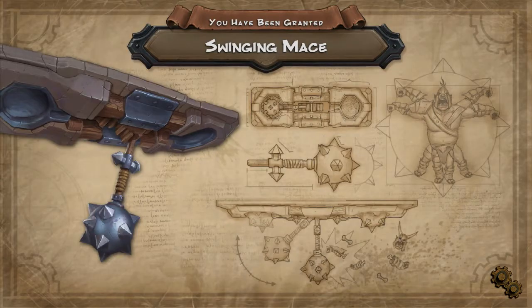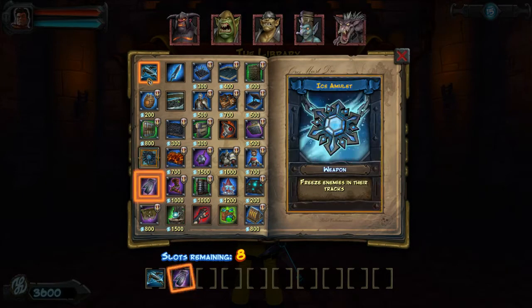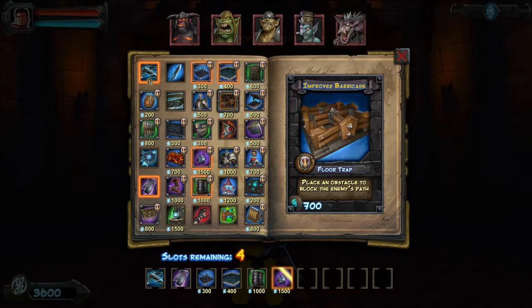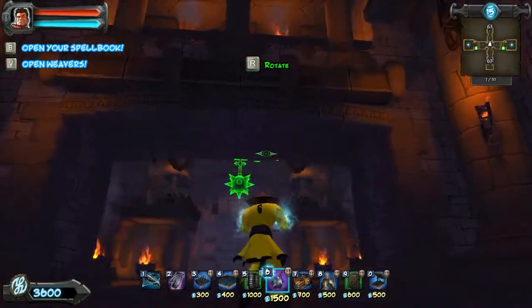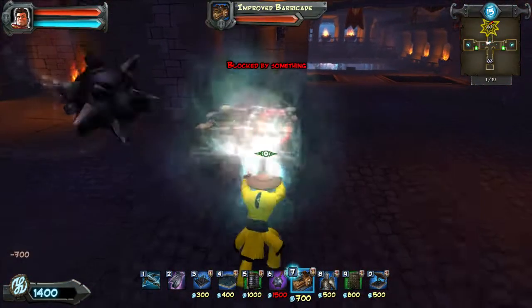Hey guys it's Nananea and I am back with some more Orcs Must Die nightmare mode. This one is called The Library. The Library — there's no books, I don't understand where they keep their knowledge. Is it just like inscribed on the walls? I don't see any inscriptions.